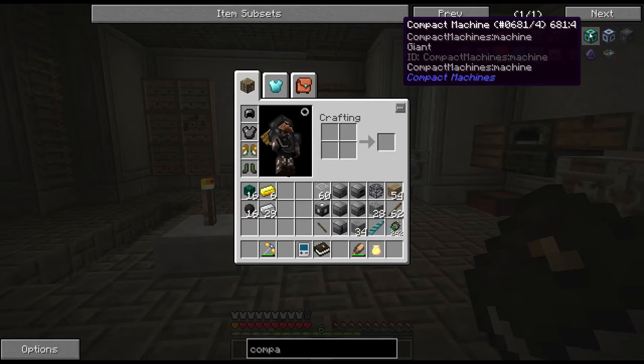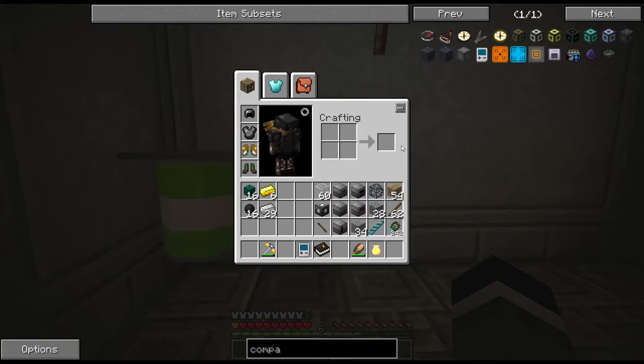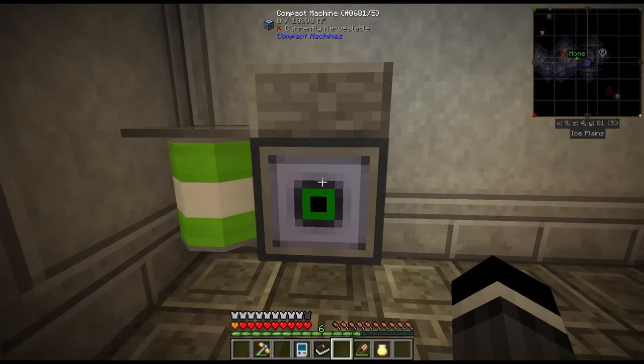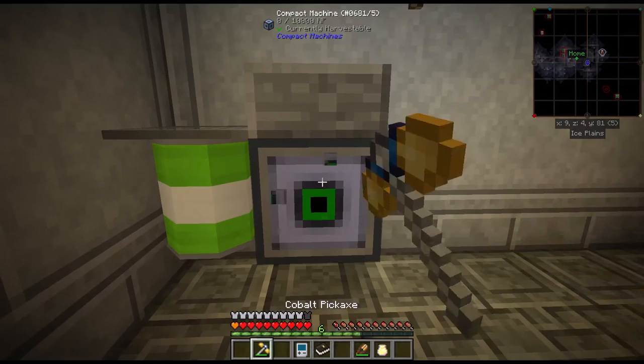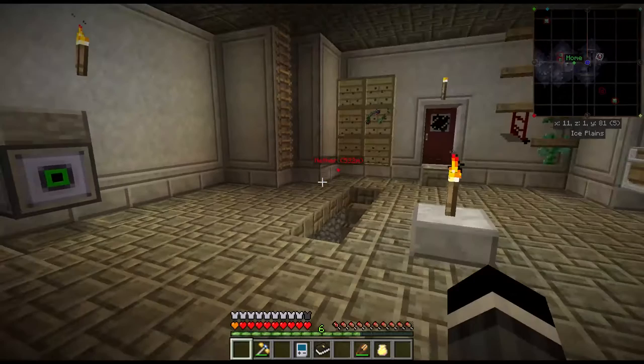Compact. So that would be a giant size - maximum size. Now what are you? You are upgraded. Yes - you are a maximum size. Wow, okay. So this is the nether cube one, and we know how big that one was. I think this is fine.